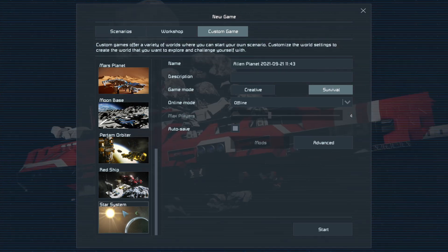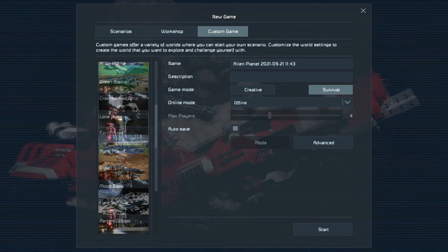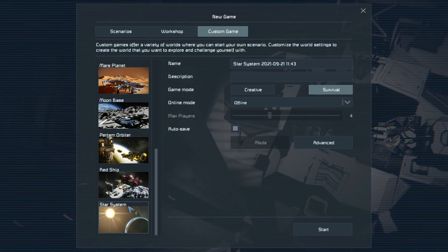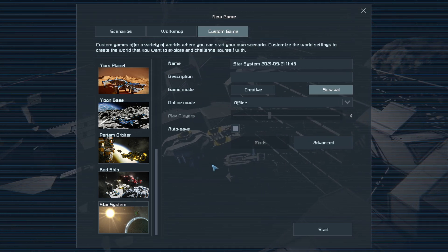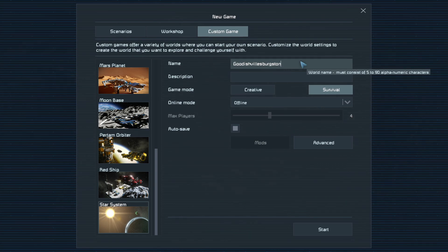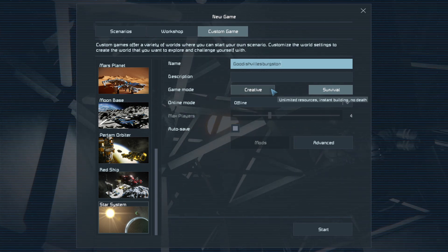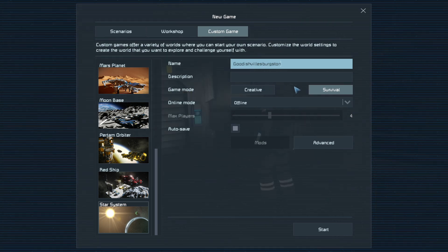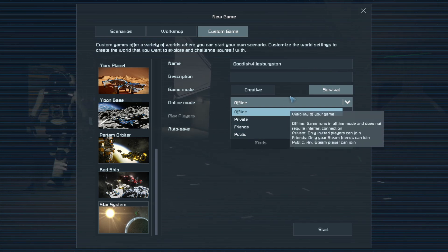I want to get into actual survival and I think we're going to start on the Star System here. There are a lot of other locations - crashed red ship, lone survivor, Mars - pretty cool. Star System though, I think that's a planet kind of like Earth, or close to Earth where there's trees and different biomes on it. I think there's a desert biome and that kind of stuff.